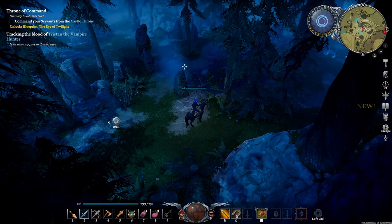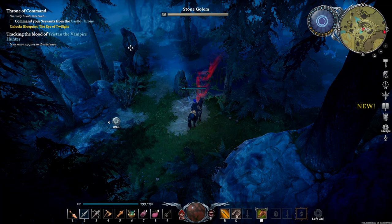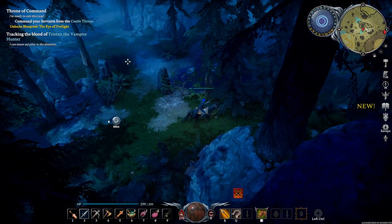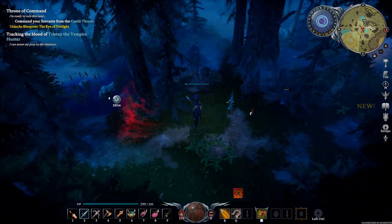If you're going to try to cheese Tristan the Vampire Hunter, there are two different ways I know of. One is you can try to get him to fight a really strong enemy like a stone golem, which he will fight. A stone golem will not be able to kill him, but it will do a bunch of damage to him for you.